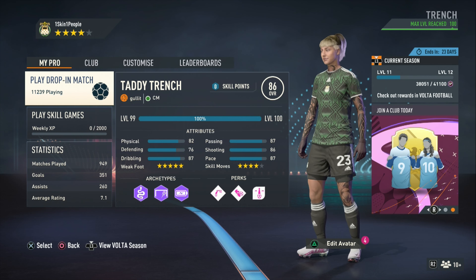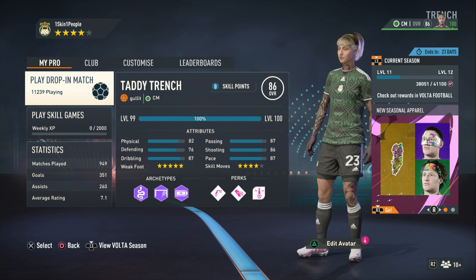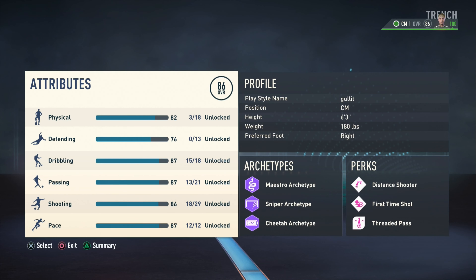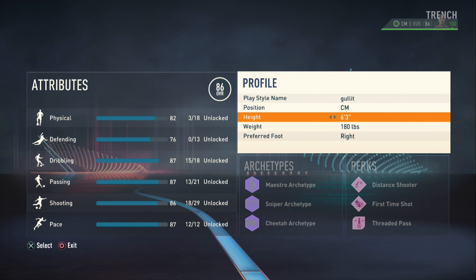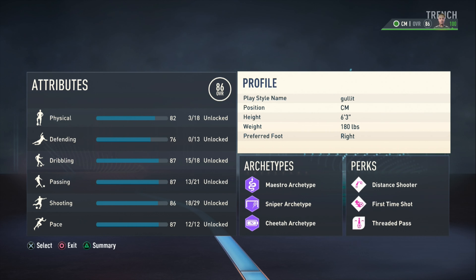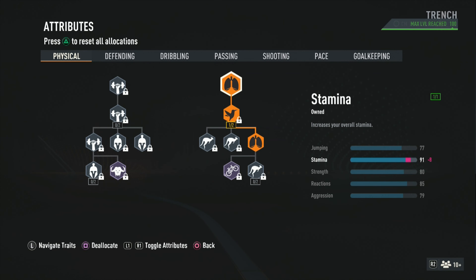Welcome back to the channel, it's your boy Dagger, and in this one I got the Gillette build for you. It's an 86 overall — I know that's pretty low, but I was gonna discard this build, then I said let me try it. It's actually toxic and goated in the areas needed to make it the Gillette build. It's a 6'3", 180-pound central mid.